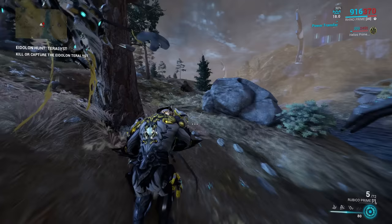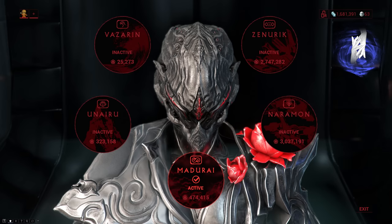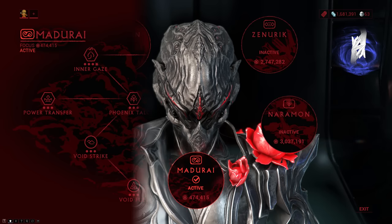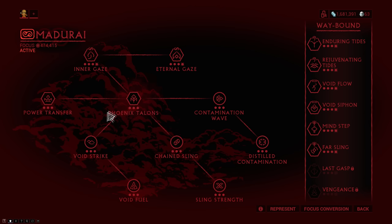Let me introduce you to the Madurai Focus School. This is by far the most important aspect of Operator damage, because on top of adding a bit of extra crit damage, it adds the most important multiplier: generic damage. This is your amp's Serration. You don't actually need to unlock the entire Focus School — there are only a few nodes that help you. The first is Phoenix Talents, which increases your Operator damage by 30% and also gives you physical damage — Impact, Slash, and Puncture. But the most important node, by far, is Void Strike. This makes your Operator's first ability consume all energy and in return provides a 10% damage bonus for every percentage of energy spent. At full energy, this gives you 1000% increased damage for 8 seconds with a 40-second cooldown. This adds a ton of damage and also triggers Eternal Onslaught.